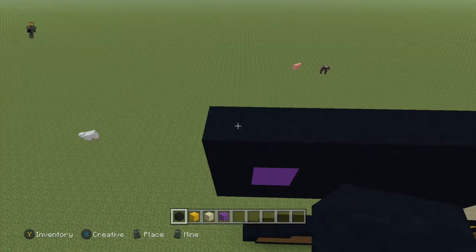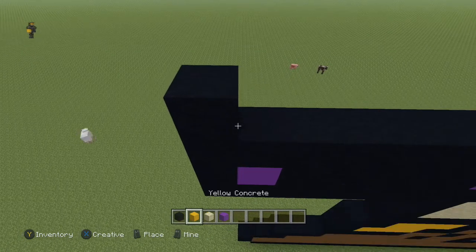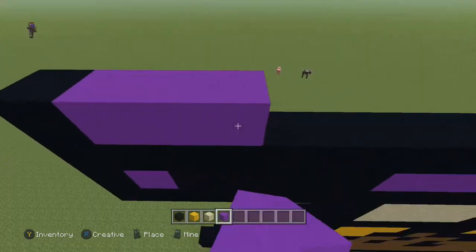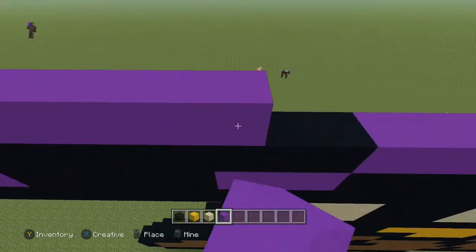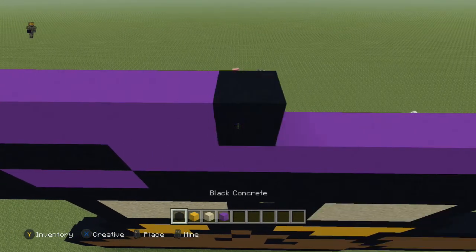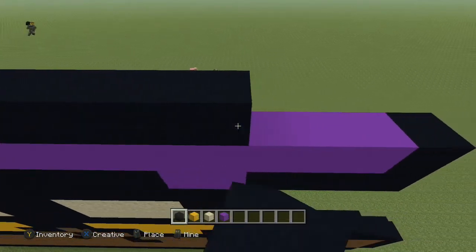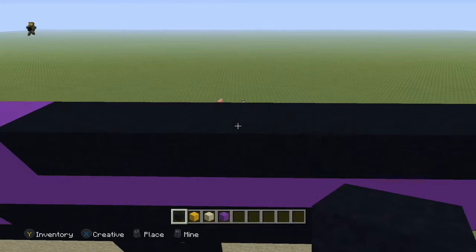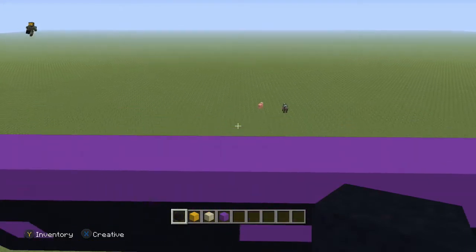Next row, come to the end and you're going to place: one black, eleven purple, one purple, and thirteen black. This should take you all the way over to the end.